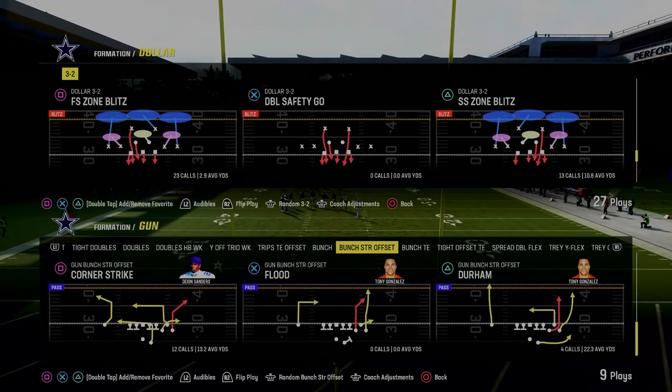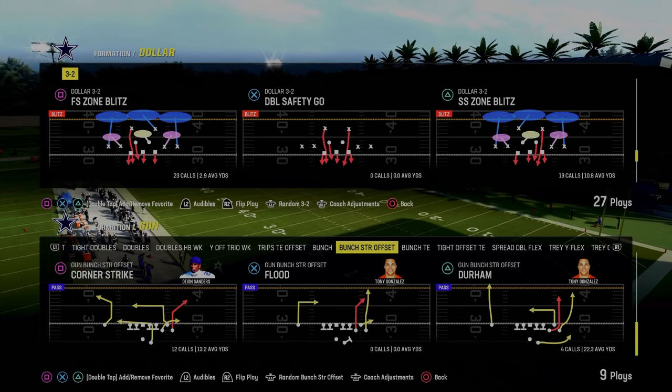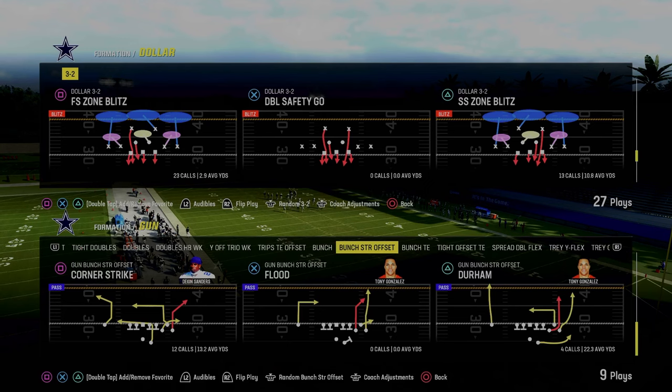In this video, we're going to show you how to stop the double corner concept, which is literally taking over Madden 24. The best one, in my opinion, is out of Bunch Strong Offset, and it is going to be the play corner strike.